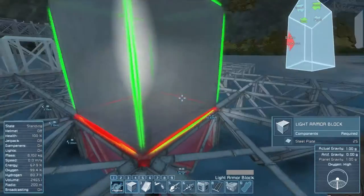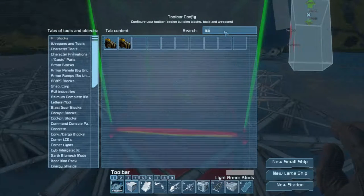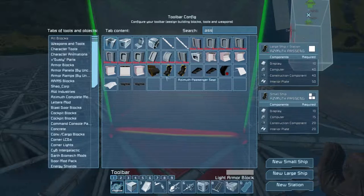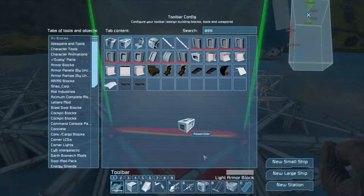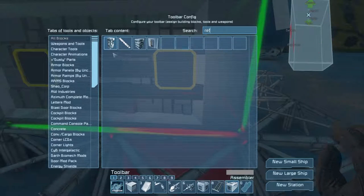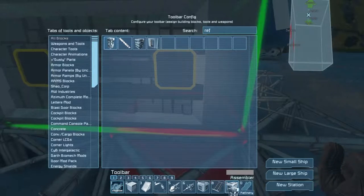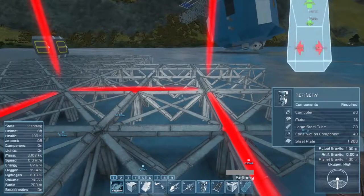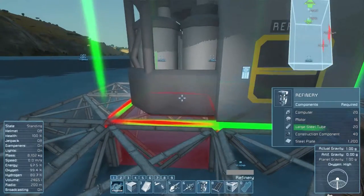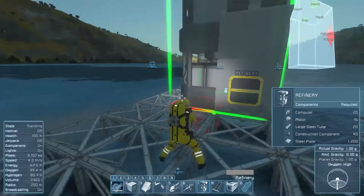Let's just get something going to start with. We're gonna look for the assembler — no I don't want the advanced one yet. Basic assembler, stick that onto the bar. And then we'll need the refinery. Stick that there for now, and then we'll link all those up with conveyors. In third person for a second to see what I'm doing — ooh, that's a lot bigger than I expected.